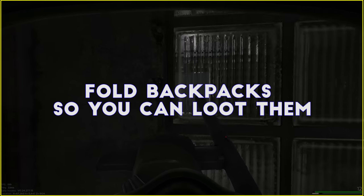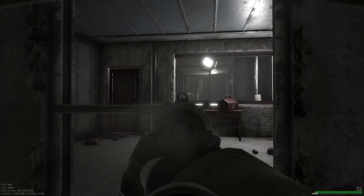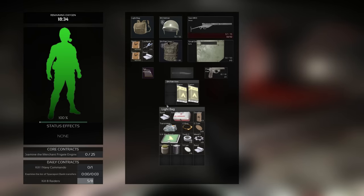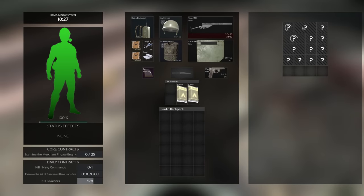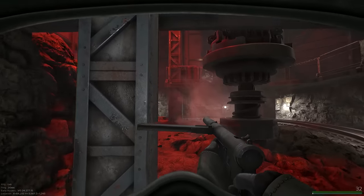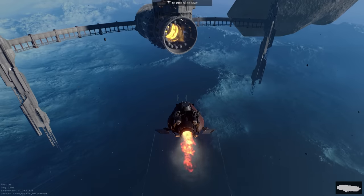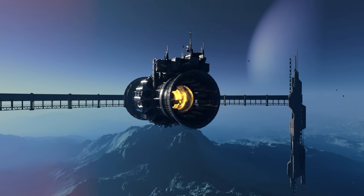The next tip is simple but easy to miss: you can right click and fold empty backpacks, which allows them to be put into other backpacks. First, you can fold up backpacks from dead enemies and extract with them — a really easy way to build up lots of backpacks without using synthetic scrap to craft them. Second, you can store bags within bags, creating backpack-ception in your stash, which is great for organization and creating more space.